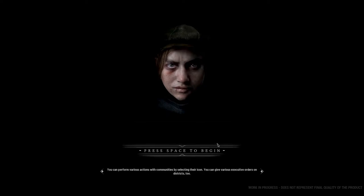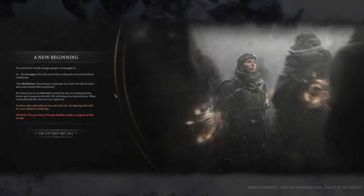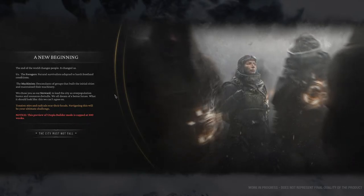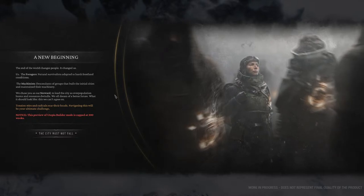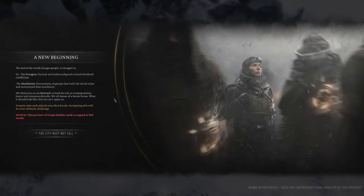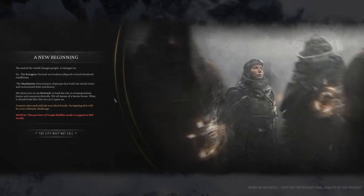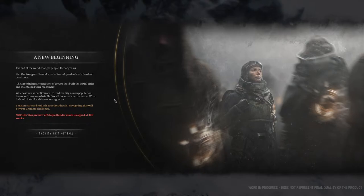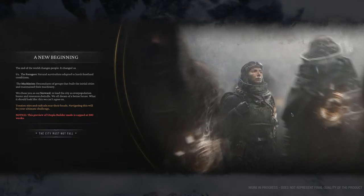Press and hold the mouse button to look around, you can perform various actions with communities by selecting the icon. These are random tips they're giving you — press space to begin. Wow, the graphics look really good. 'A new beginning — the end of the world changes people. It changed us — the forgers, natural survivalists adapted to harsh frostland conditions. The machinists, descendants of a group that built the initial cities.' Wow, the graphics are so good already.